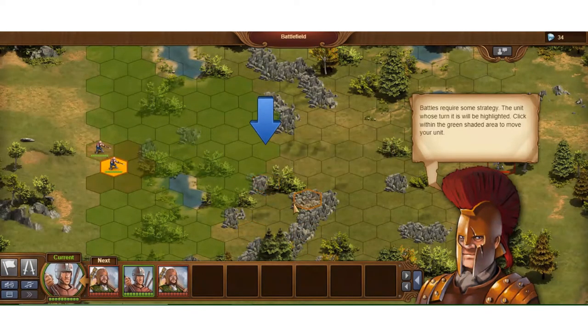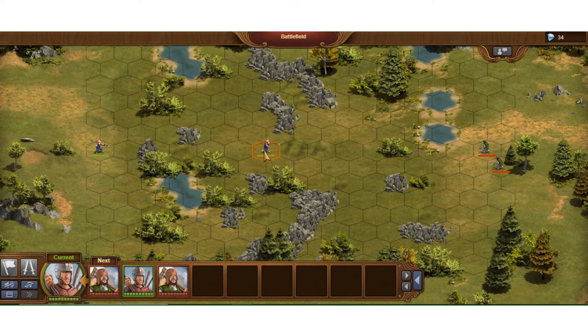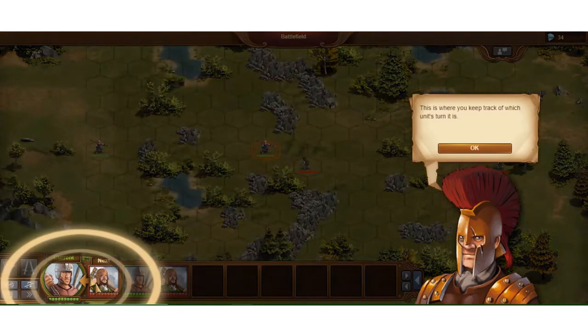I think this storyline piece is actually going to tell me how to place pieces. I go and click on my movement. Then the computer moves theirs — you're not really playing other people here on this map, it's all against the computer. This is where you keep track of which unit's turn it is.